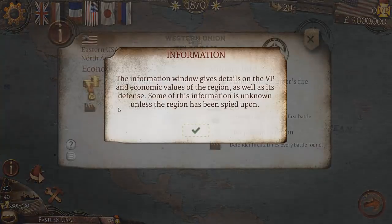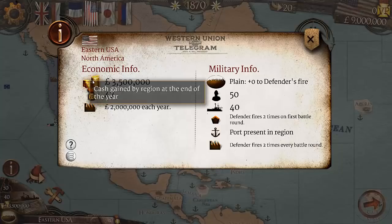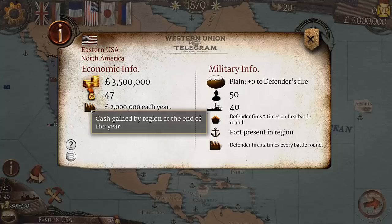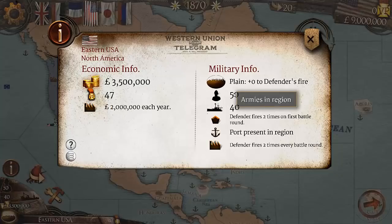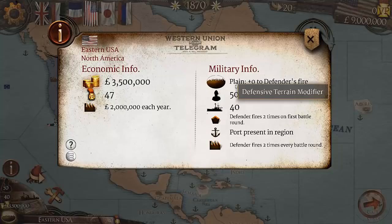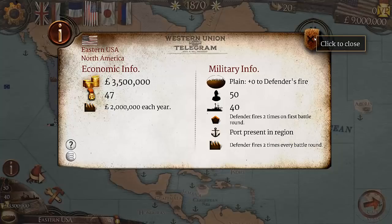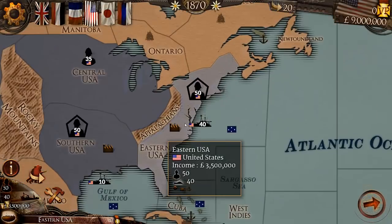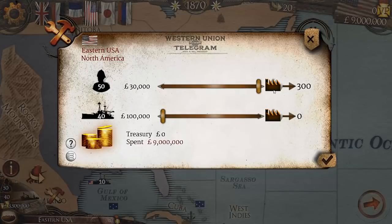You've got industry in each little area. If we click the little info button, we see the eastern United States' economic info — this is how much cash is gained from the region and then additional income from having industry. This is the victory point worth of a region should it be conquered by an opponent, how many soldiers we have in the region, how many fleets, and various other information like defensive terrain bonuses and fort bonuses — which basically allow you to fire two times in the first battle round. The eastern United States is a major industrial hub for us; it's pretty much where we're going to build all of our soldiers. You recruit soldiers right here as long as you've got money.